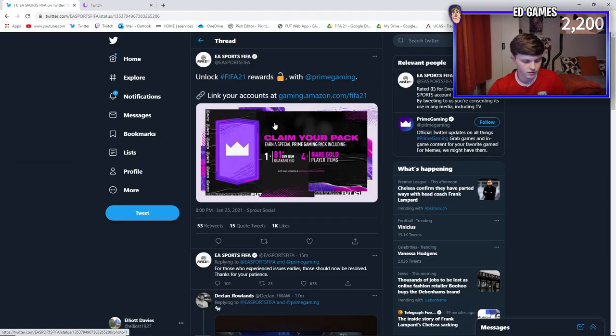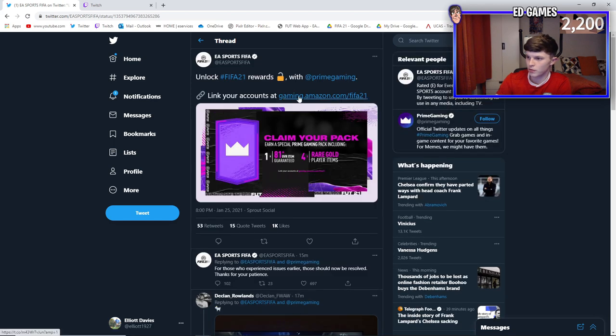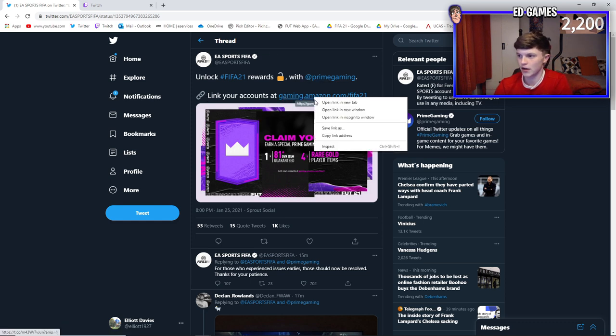I'm going to do it from EA's Twitter - I think that's the easiest way personally. They've made a tweet; this is the second time it's happened. You can see here: 'For those who experienced issues earlier, those should now be resolved.' It took about an hour to get going. Basically what you want is an Amazon Prime account - the subscription like £8 a month, maybe your dad, mum, or whoever has it. Then your FIFA Origin account - I think it's still Origin - and you just link them up with your Twitch, and you're in.